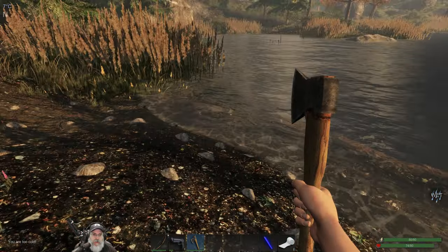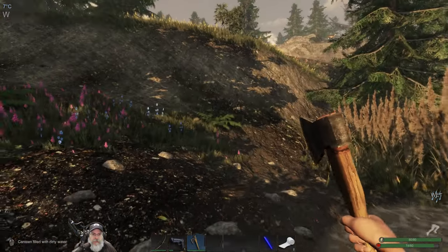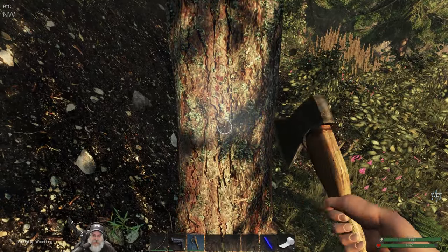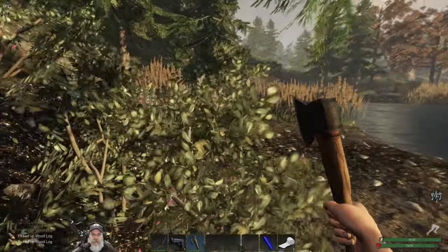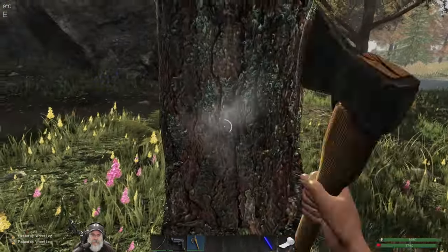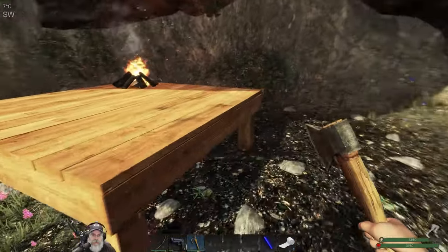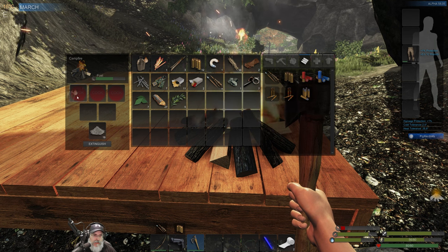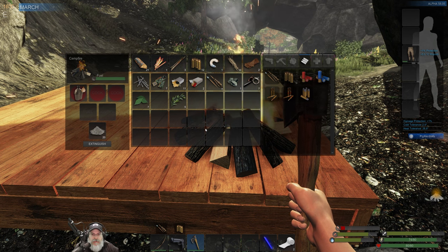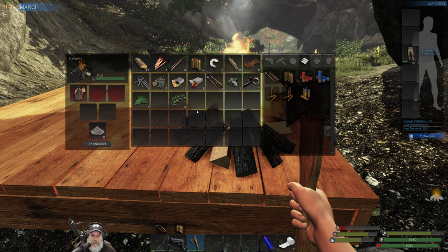Because we're not right next to the water I'll probably end up making two canteens. Let's go ahead and fill that up and take it back - you have to boil it on the fire because if you drink it straight you can get dysentery or other nasty stuff. I'm going to lumberjack my way back to our cave and go from there. We'll put the water on the fire and top off the fuel.